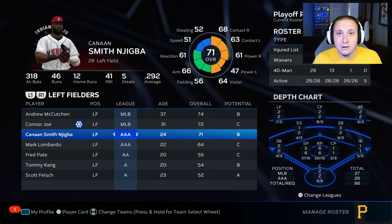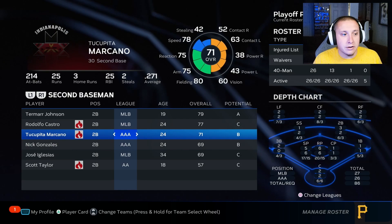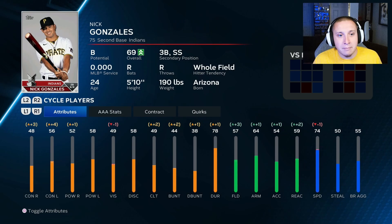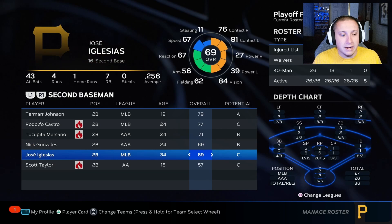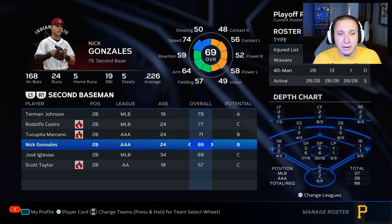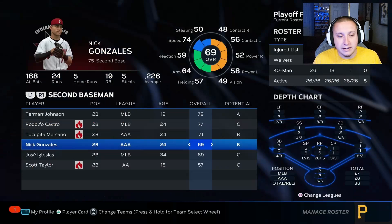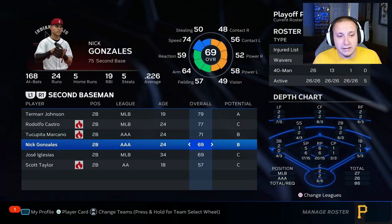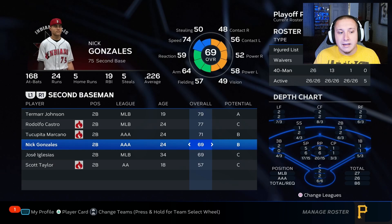I haven't done a perfect job of detailed minor league management this year, but you want to make sure you're looking at these things when deciding playing time — it can make a big difference. Another example: Nick Gonzalez is probably getting playing time at third base and shortstop as well, but we could consider moving him down to double A and moving Scott Taylor up to triple A. Taylor would be the backup and Gonzalez would be the default starter at second base in double A.